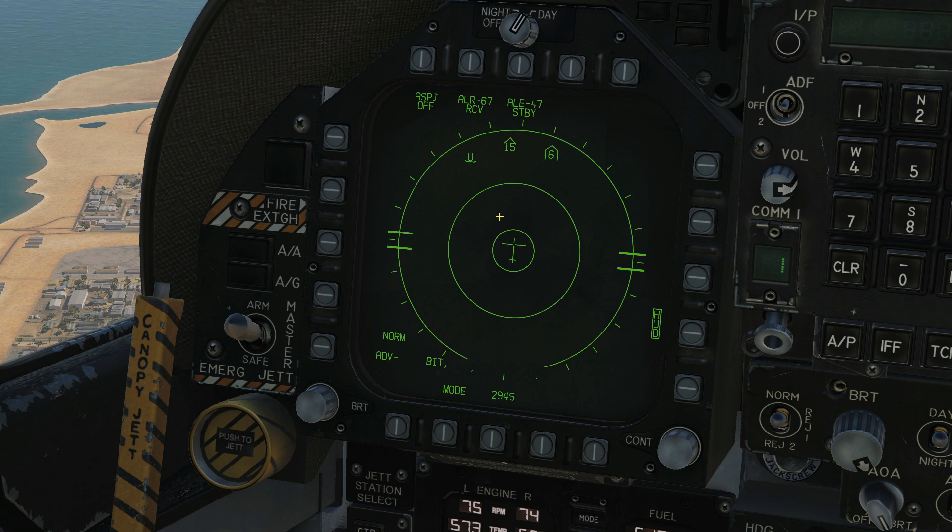It is what we call a threat-based RWR display. If the threats are considered non-lethal — i.e. they do not have a track on me or they're not firing missiles at me — they'll be in the outermost band. If they are tracking me with a single target track, they will be in the lethal band. If they are firing a missile at me and are termed critical, they will be in the innermost band.